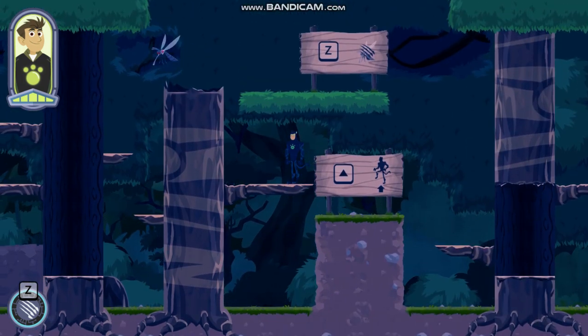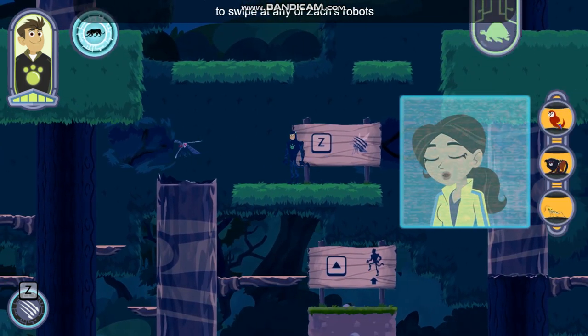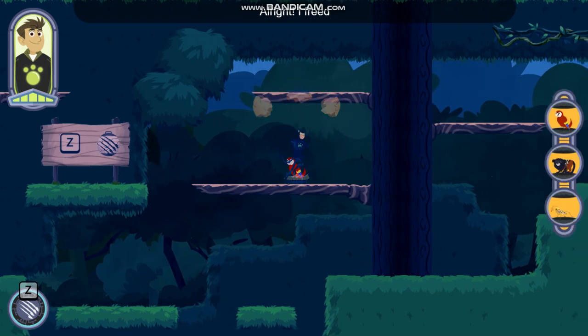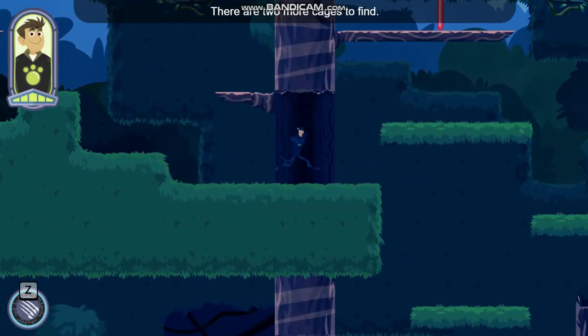You can use the jaguar's claw power to swipe at any of Zack's robots, like this mosquito bot, by pressing the Z key on the keyboard. All right, I freed a scarlet macaw — there are two more cages to find!